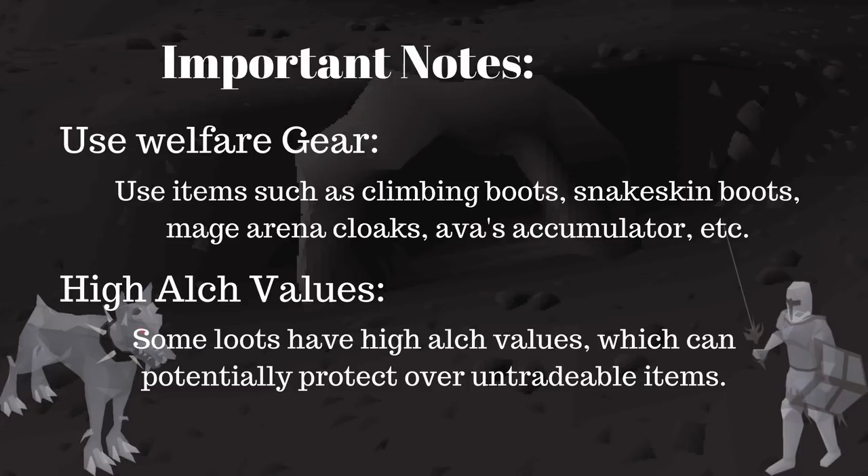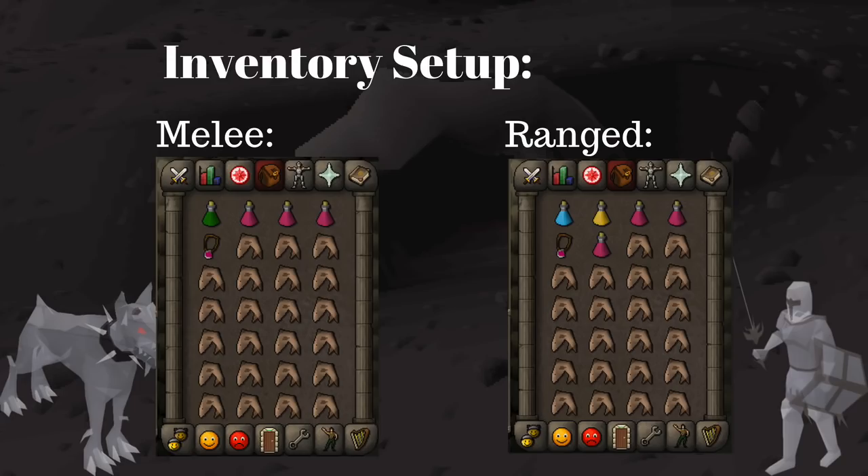I lost my fire cape from a Dragon Long drop — be careful. Set up your inventory like so; the inventory for the melee and range methods are basically the same, the only difference being the potions used. I like to bring three super restores to use Piety or Eagle Eye to increase kills per hour. Also bring stamina pots — sometimes when you get to the caves you'll need to run, and if PKers show up, you definitely want to get away.